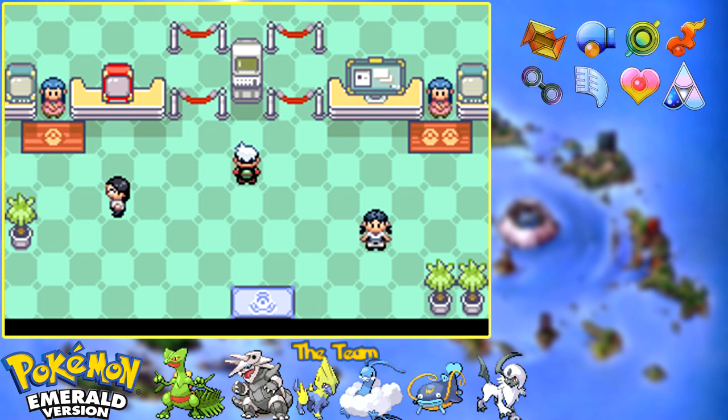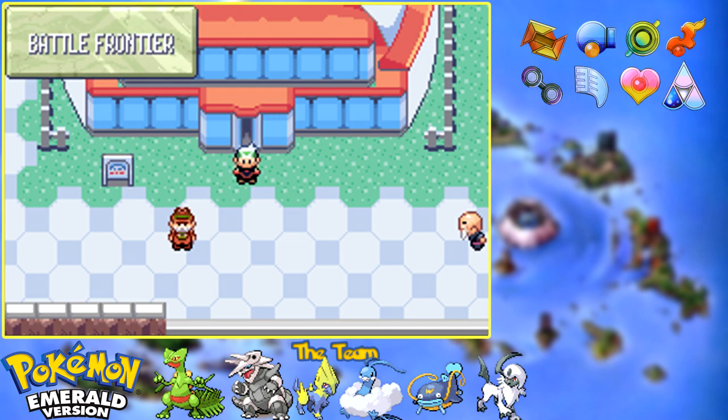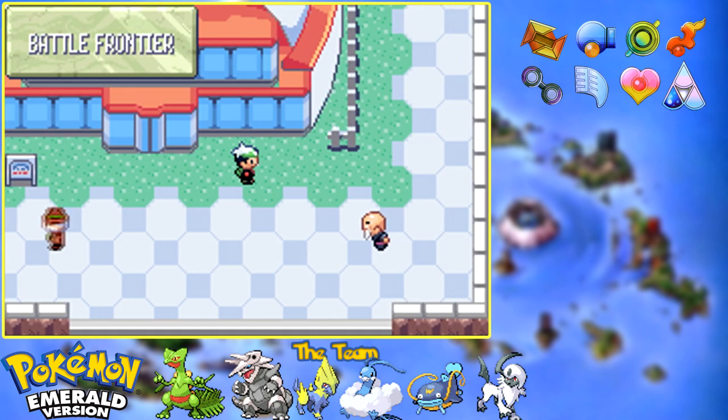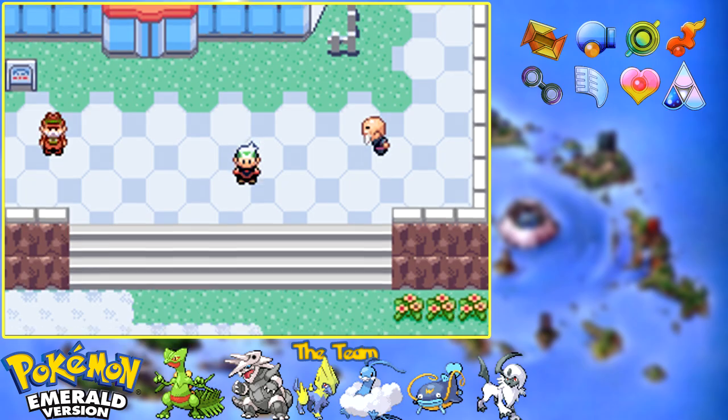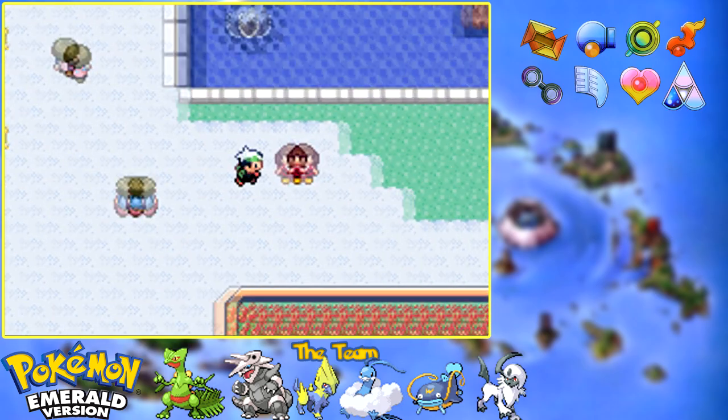As I said in the last episode, sometimes one team can take on several different facilities. The same team that gets you through the Battle Tower will get you through the Battle Dome. You just need an extremely good, solid, ready-to-go team — a well-rounded team you can take into every facility. Make sure it's ready for this one, for the Battle Tower, and one other facility that will work with an all-around team. You obviously don't need that team for the Battle Factory — we just went over that.